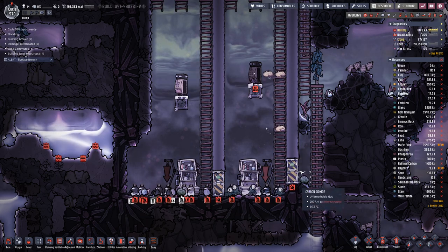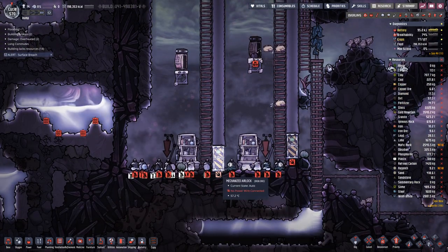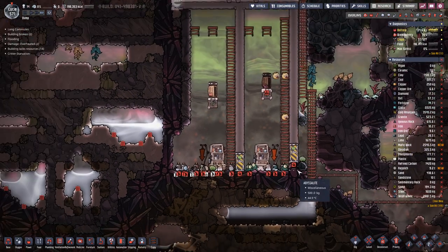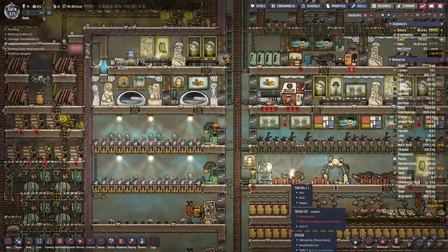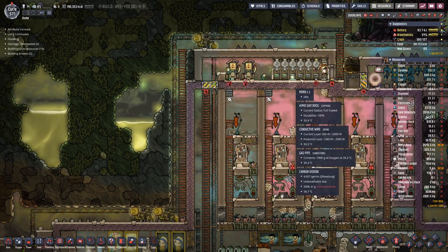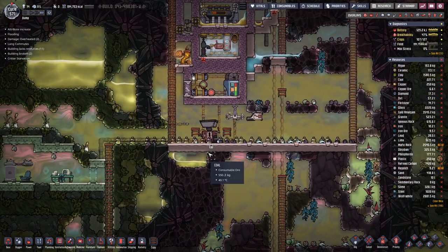Eventually. Maybe a S3 is not enough, and basically they have used up all the polluted oxygen to get the morps down here created. So we need more morps. And to catch more morps, we need more plastic so we can create a few more traps. And I think up here there are still three morps popping around, so we can catch them.